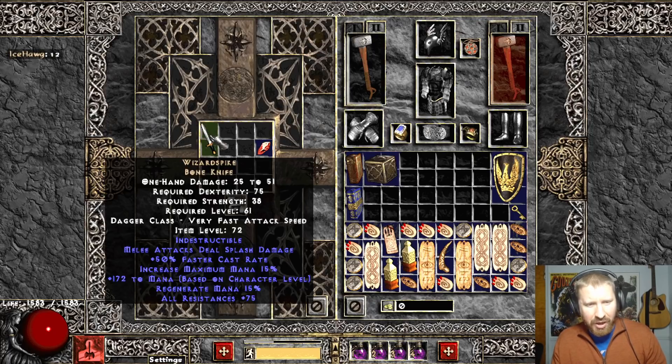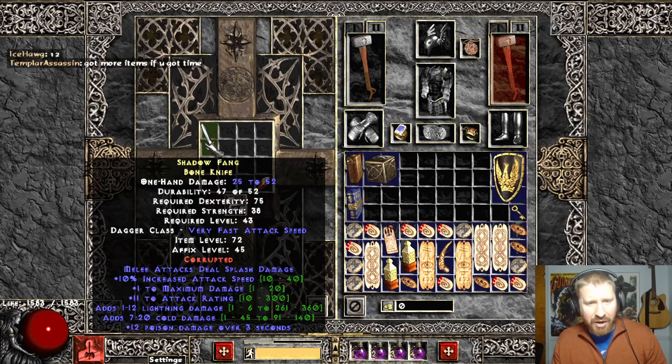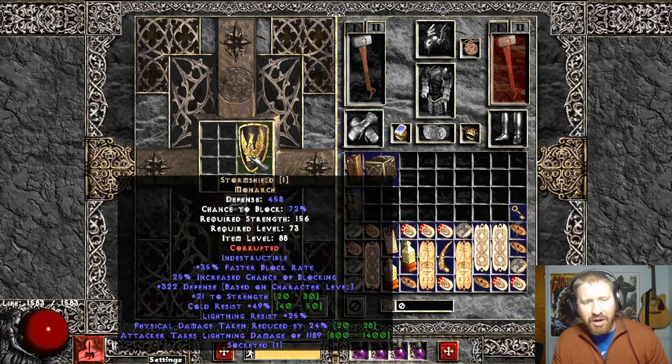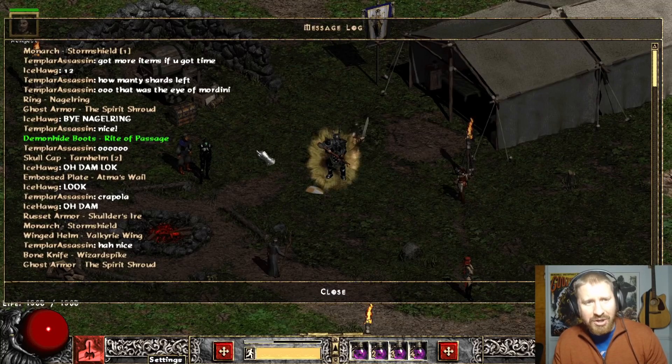Wizard Spike. This is still great. In fact, it has the edge now because Aki and Hoto have received the shaft up the tail in PD2. So honestly, Wiz Spike has the edge, dog. You got that 50 FCR - you ain't seeing that nowhere now. Now that Hoto has 30 FCR instead of 40.